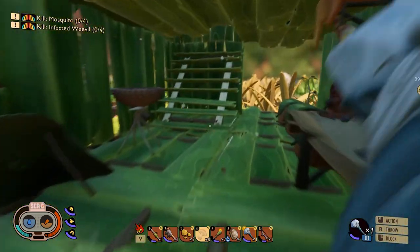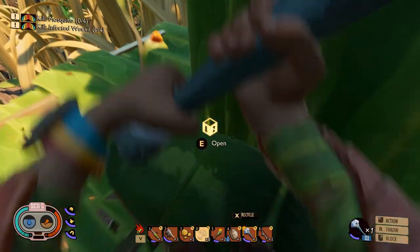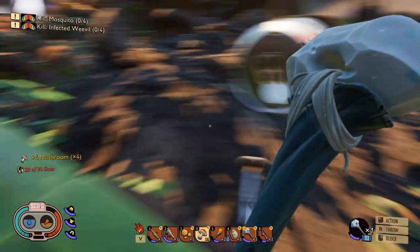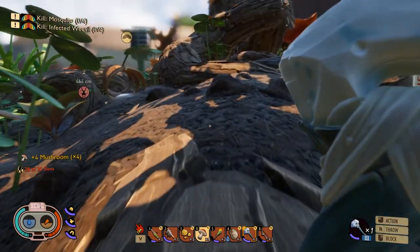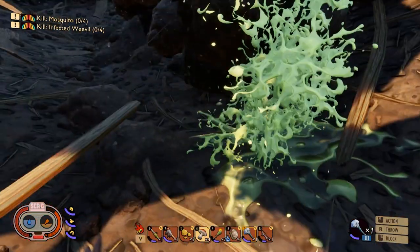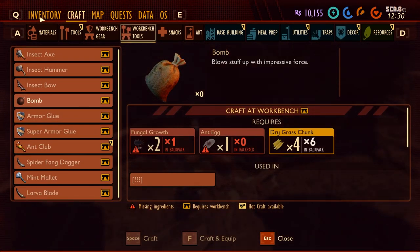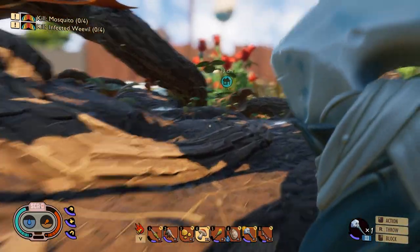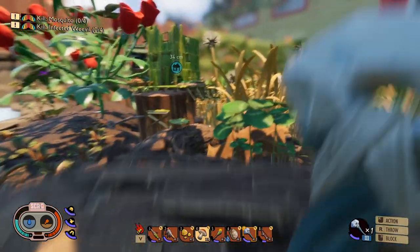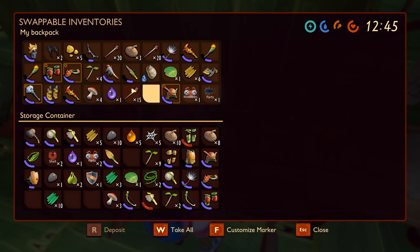I'm looking through - goop, grub goop - no, I need an ant egg. Apparently we don't have an ant egg. I kind of just want to go kill ants now to see if we can get one. We're going to go kill this ant - oh he's upset with us - and no, we didn't get an egg. I'm wondering if there were ant eggs in the place where we got the bee armor. I think maybe we should go back in there. Before we do that though I'm definitely gonna have to put away some of my stuff.